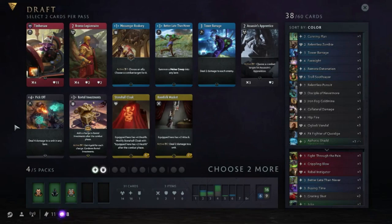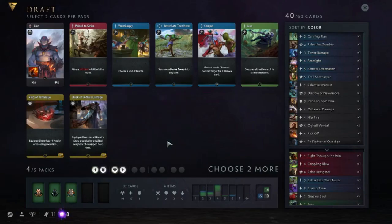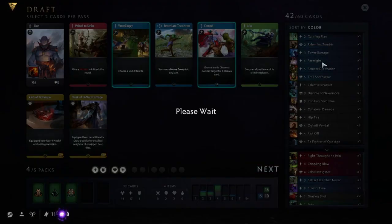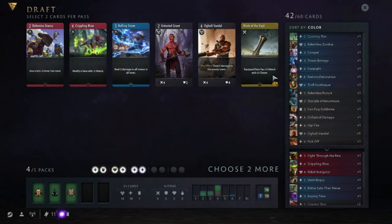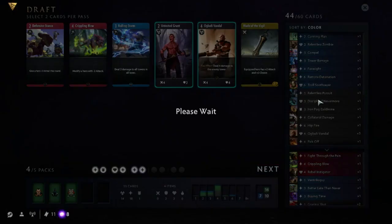Another Timbersaw. Pickoff is very good. Another Cloak I think. It currently looks like we're gonna run two black, two green and a blue hero. We have a lot of decent items. Leiden is a bad hero. Compella is a playable blue card - not gonna play that probably. Another Oglody - and I guess we picked the Grunt but we will remove it immediately.